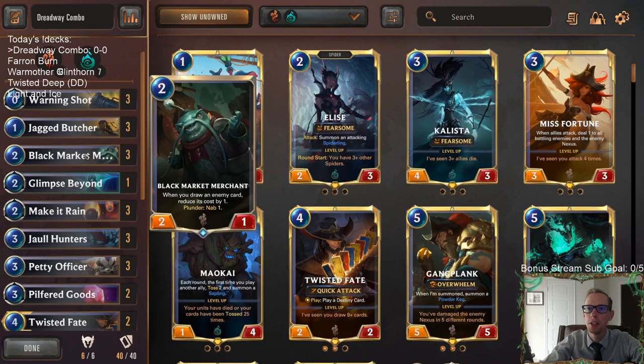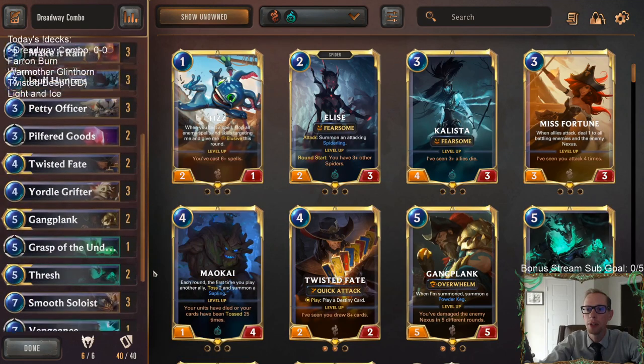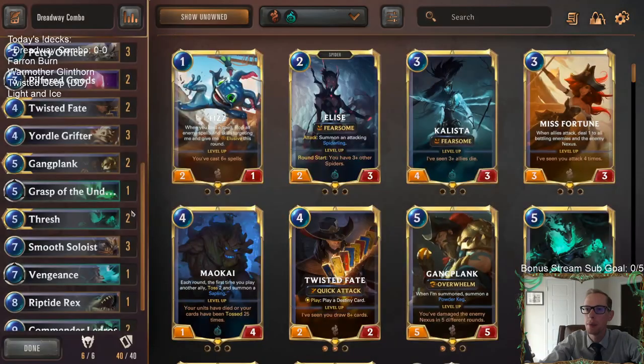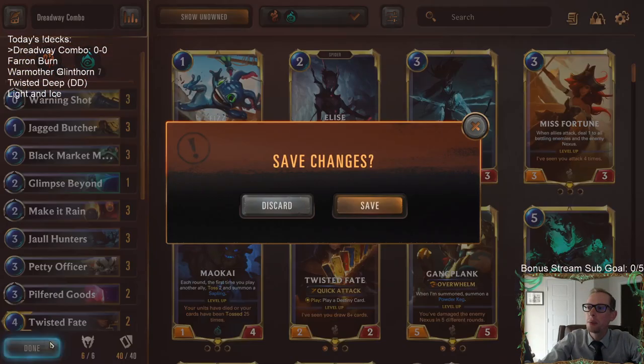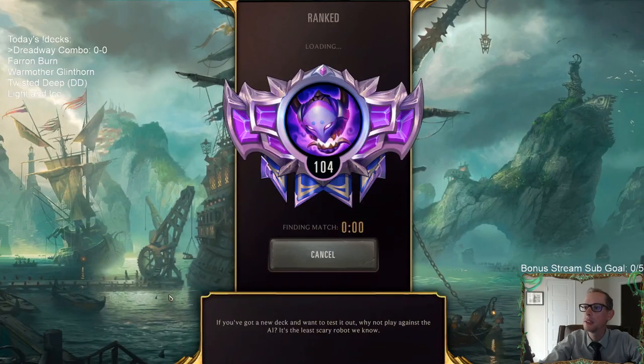We have Warning Shots to go with Jagged Butcher and Pilfer Goods. We're trying our Plunder stuff because turning on Plunder is important with Smooth Soloist as well. Let's play some Dreadway Combo — we're going to play over in Ranked today.